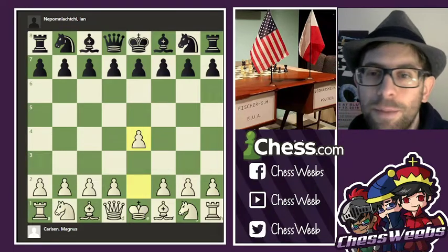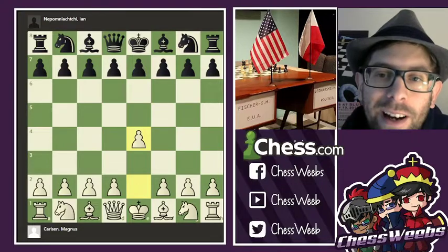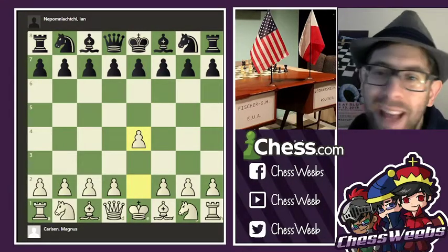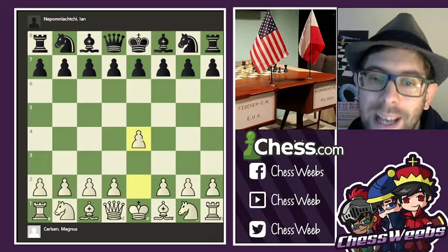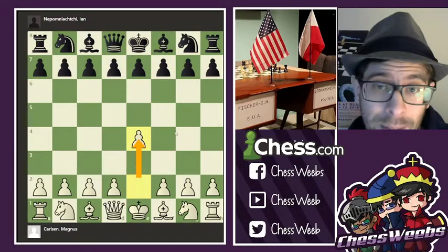Hello everyone, I'm Grandmaster Daniel Boros, and this is game 4 between Carlsen and Nepomniachtchi. Carlsen, as I expected, went for e4. He has been experimenting with d4, but this time he goes for e4, sort of wondering what Nepomniachtchi has in mind.